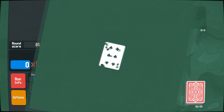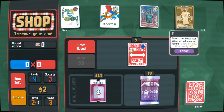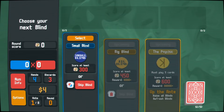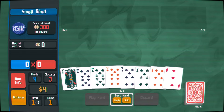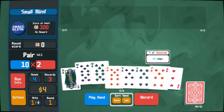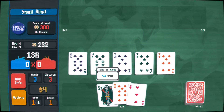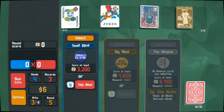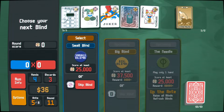Let's do a quick recap. In Balatro, the main objective is to beat Ante 8, and to do just that, you'll need to go through each one surpassing the small blind, the big blind, and the boss blind. You need to play hands to score points, which rewards you different amounts of chips and mult depending on how hard it is to get the hand you scored. Bosses have special abilities, such as disabling one of your suits, and each blind has a score requirement bigger than the previous one.